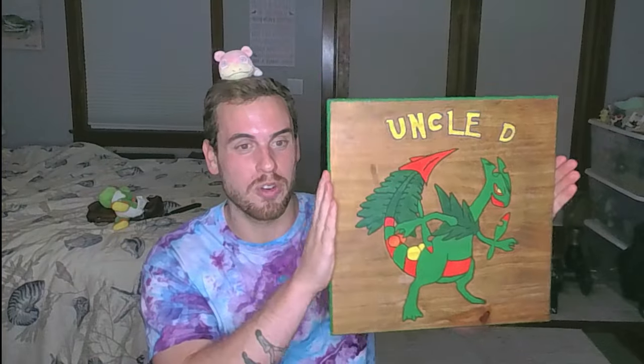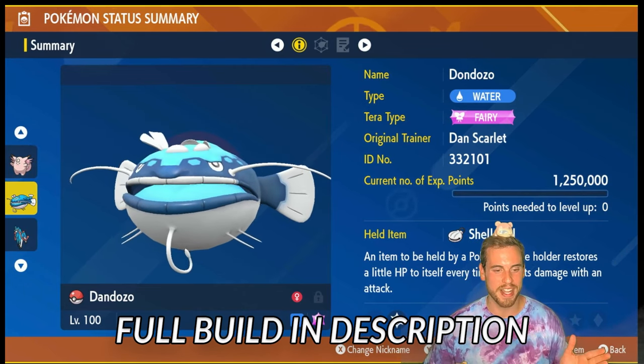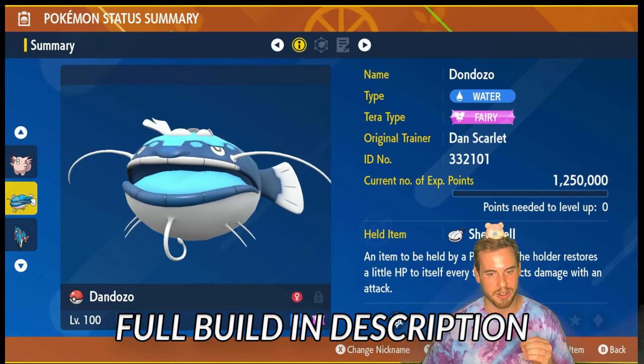A big thank you to my brother-in-law Scott for making this wood carving for me. Now let's get right into this build. Here is the star of today's video, and one of the unlikely stars of the seven-star Sceptile Terra Raids: Dan Dozo, the Don Dozo.